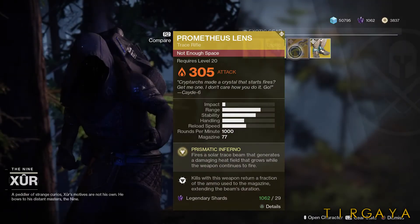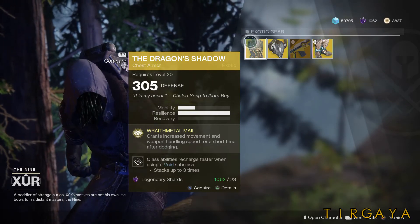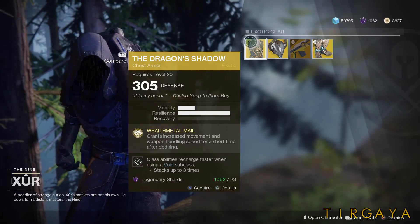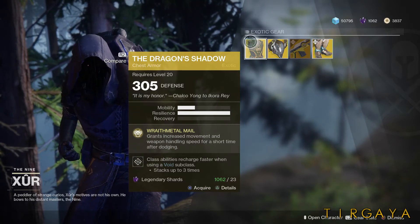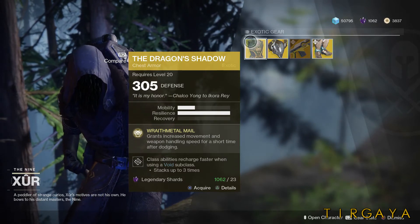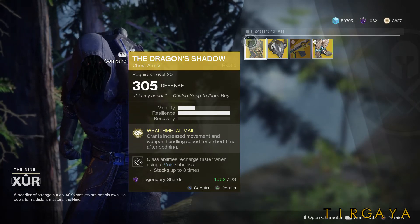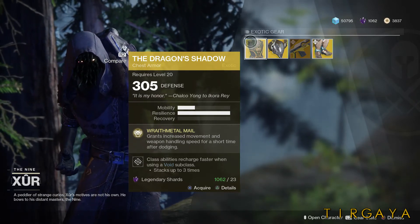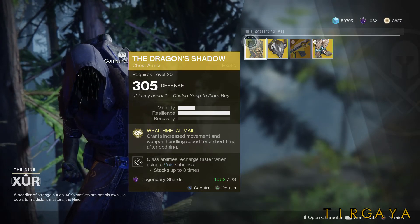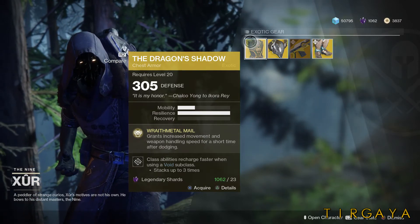Let's get out of here and take a look at our armor, starting as usual with the Hunter. This week we have the Dragon Shadow. This grants increased movement and weapon handling speed for a short time after dodging — it makes you faster after you've dodged and lets you reload and change weapons quicker. In PvE, you stack three class abilities and can get your dodge back almost immediately. In PvP, you move quickly, change weapons, and surprise people with a new angle of attack.